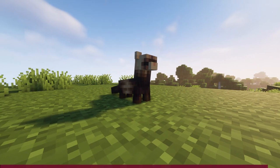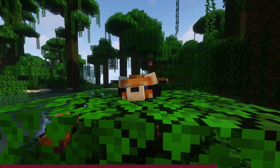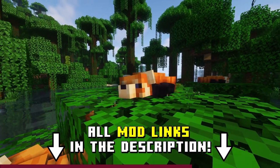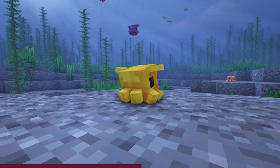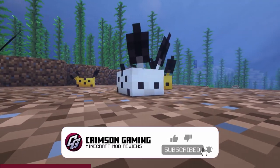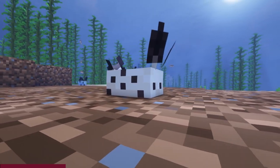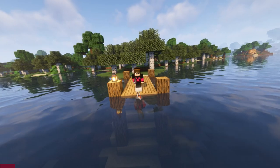That is the Critters and Companions mod for 1.19.2 Forge and Fabric in its entirety. Check out the description for mod links, and while you're down there, leave a comment about which mob is your favorite. Thank you for watching — drop a like on the video and make sure to subscribe for more mod-related content. Ring that bell to be notified when I drop a video. And as always, germlets, stay snazzy.